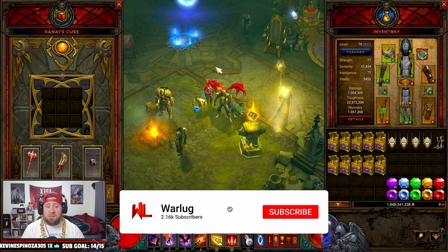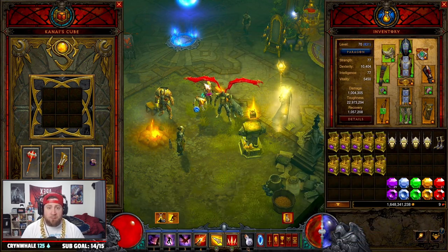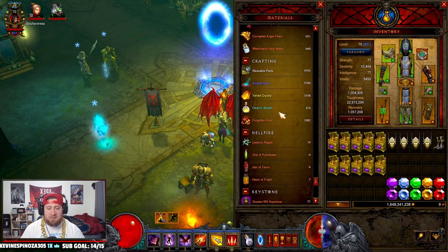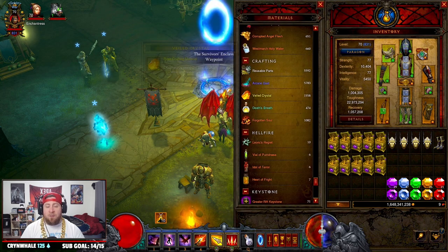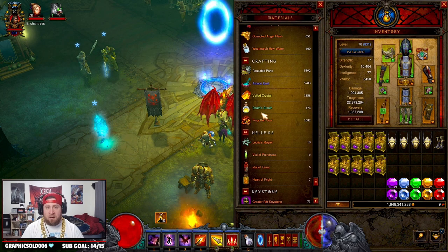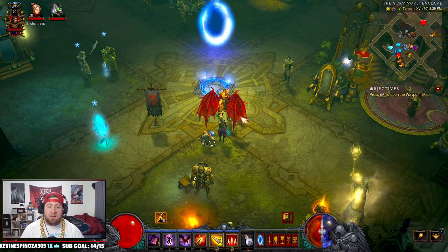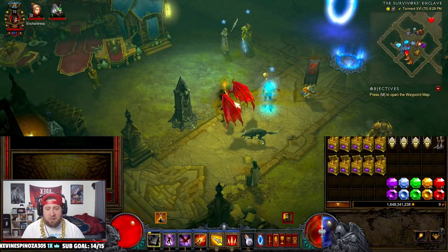If you don't want to go to the Battlefields of Eternity, you can always just back out, reset the game, and then go find merchants until you can buy a bunch and convert them over. Now, when it comes to the Veiled Crystals, Death's Breaths, and Forgotten Souls — these are the big ones, especially when you get to Torment 16 and beyond and you're just playing Paragon levels for endgame. You're going to be going through these a lot. The best way to get Veiled Crystals and Death's Breaths is to come over and do rifts.